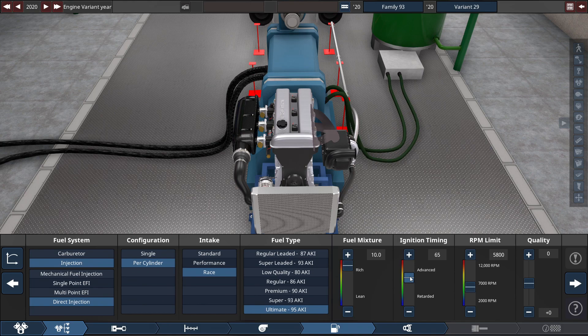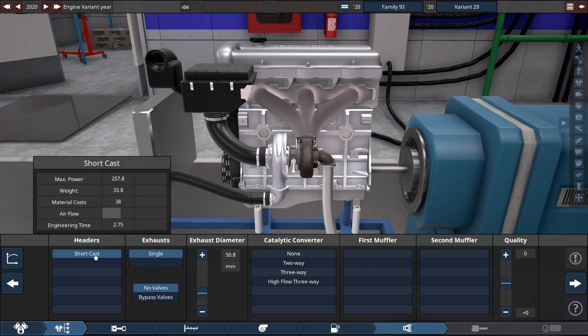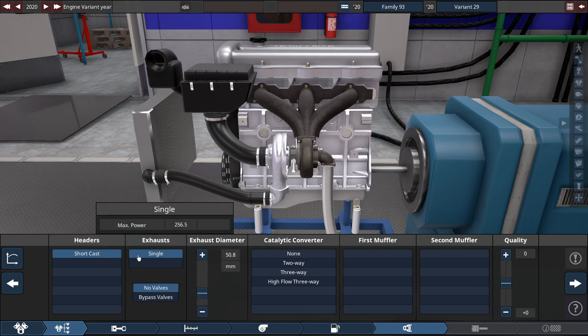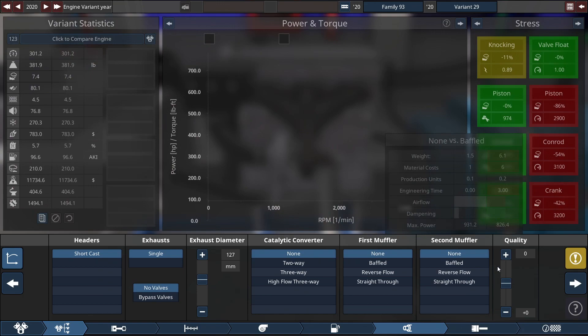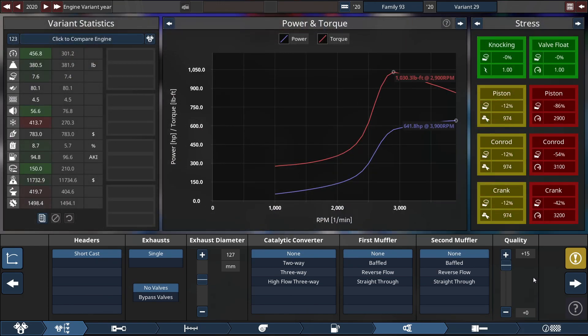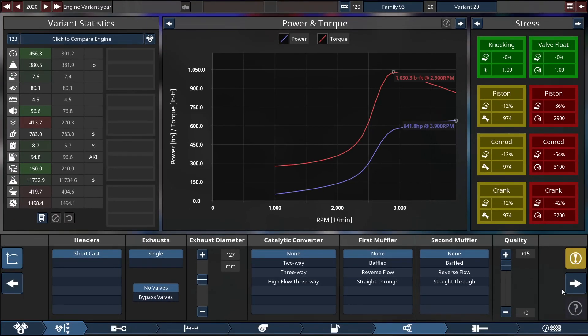For the ignition timing, it raises up a little bit to 65, and the RPM is set to a fairly low 3,900 RPM — right on the mark there. For the headers, short cast headers thanks to it being turbocharged, with a single exhaust. With the exhaust diameter set to 127 millimeters, which equals 5 inches, and of course no cats, no mufflers — bring that quality up. We get a horsepower rating of 641.8 horsepower at 3,900 RPM. And for the highlight of this video is the torque — a rating of 1,030.3 pounds-feet of torque at 2,900 RPM.